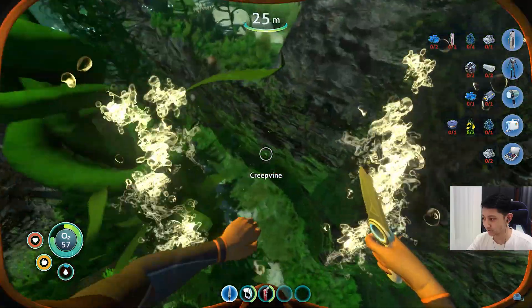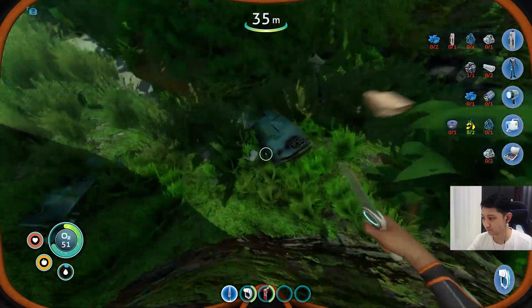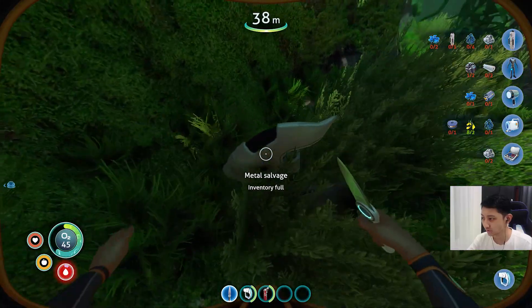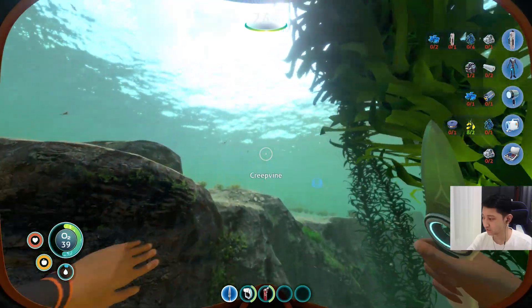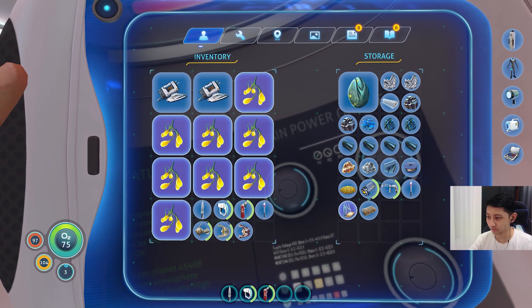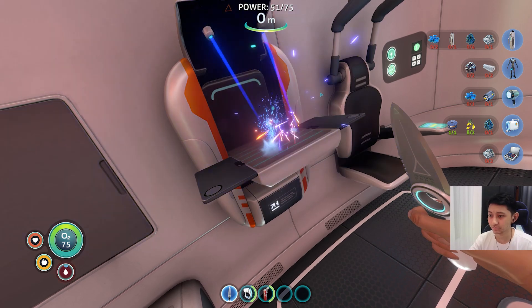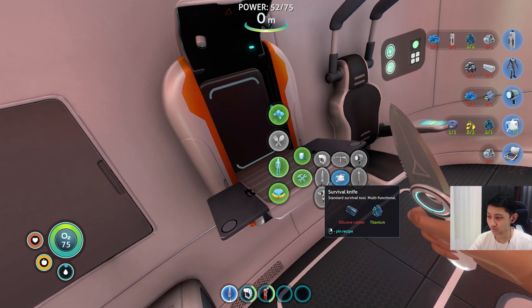Why do you have to be so close? Inventory full — what the hell? Why is the sea cluster so huge? Let's get the copper wire. Put the lead back in. Where's the copper wire? And one titanium — that should give us enough for that.